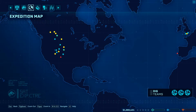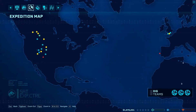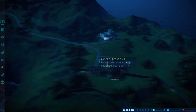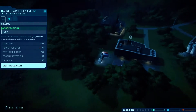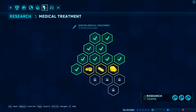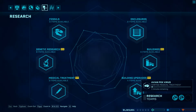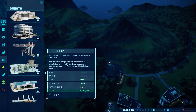So we are going to finish that research, do that one and this one as well. What else do we need — medical research? There's a 400 cost, 600 tech parasite research. We really need to get the dinosaurs into this park. We also need to get some stuff in for the guests.